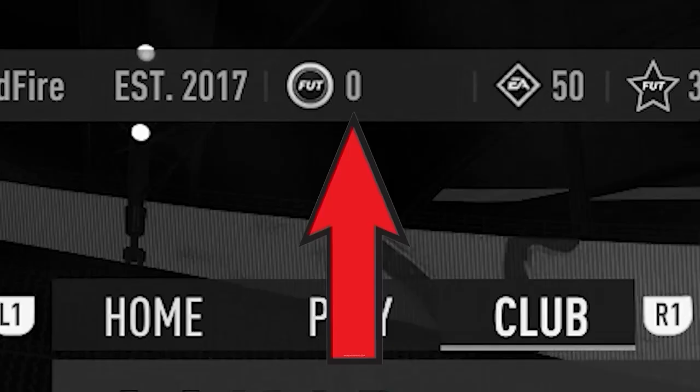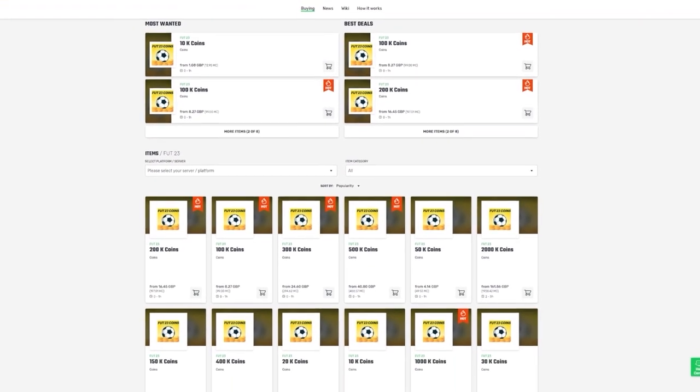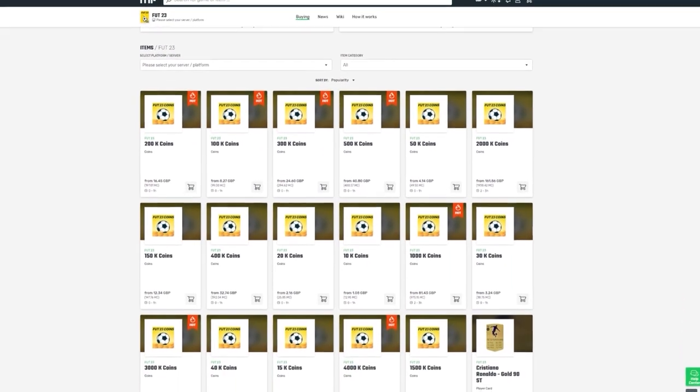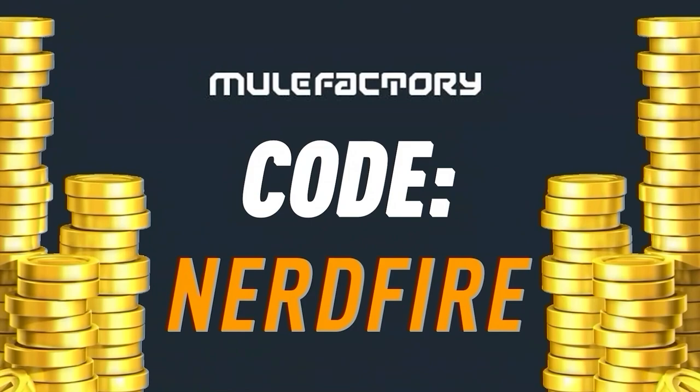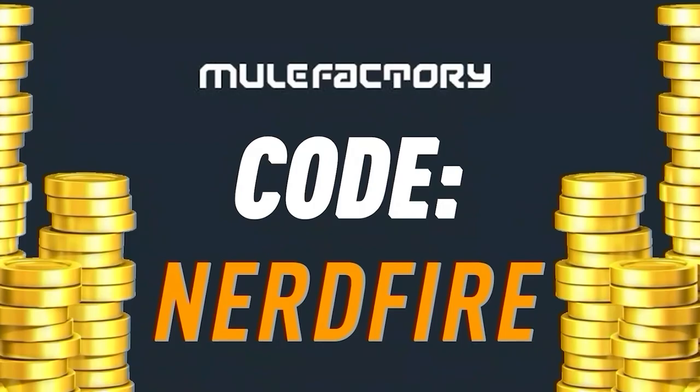Have you guys got a terrible team, no coins, and you want to buy some of the brand new players? Look no further than MuleFactory.com - go over there to get the cheapest, most safe, reliable coins and use the code NERDFIRE at the checkout for 5% off your order. Link is in the description down below.